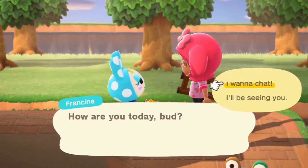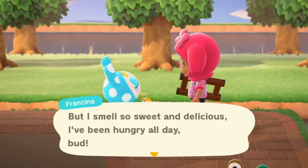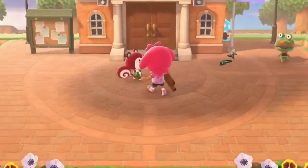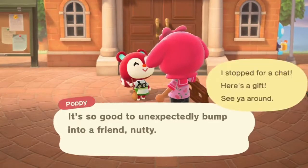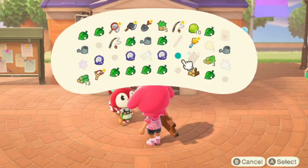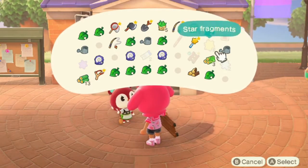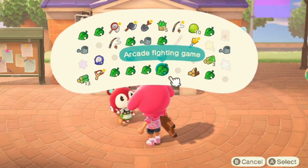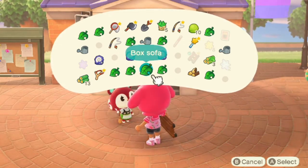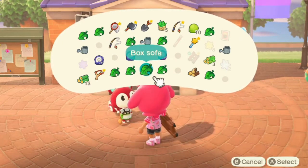Oh, I can't even do it - well that sucks. It's okay, Francine. Where is Marshall? Oh, I can give it to Poppy - actually I can't even give it to Poppy. You can't give away DIY recipes to villagers at all. I guess when they say 'give it to others' they meant an actual real friend, not one of your villagers.